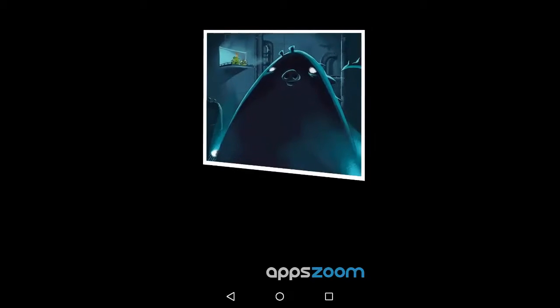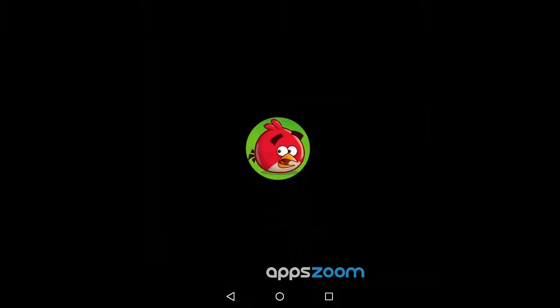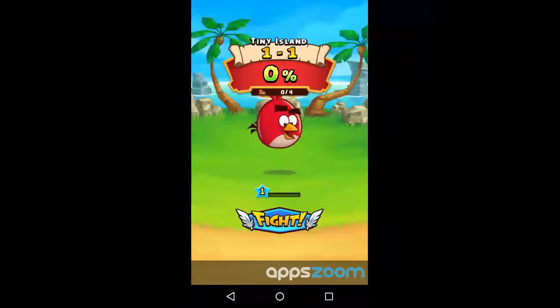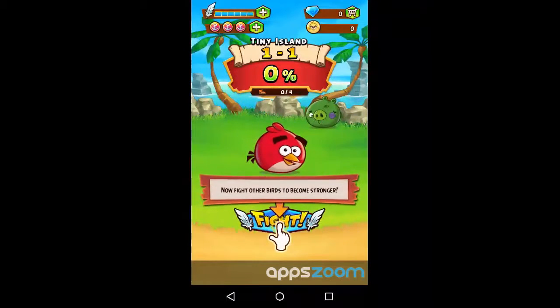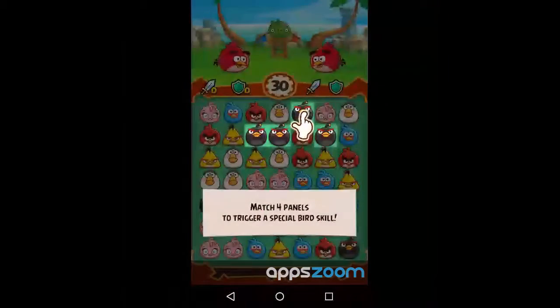We got this whole storyline here — the big giant pig is growing, it's a mutant. Evil plan. Let's get back to matching some threes. You have to fight other birds to become stronger, and level up by surviving a lot of these match three matches. And then you can go back against the pigs.